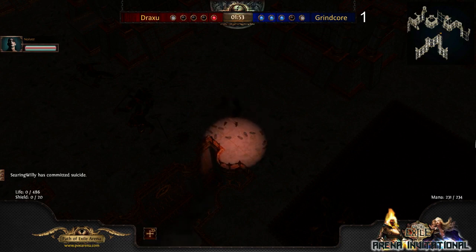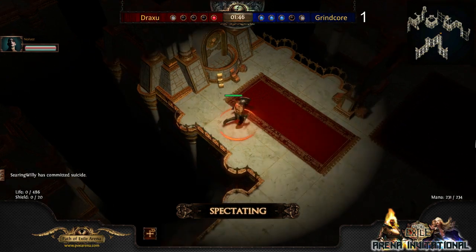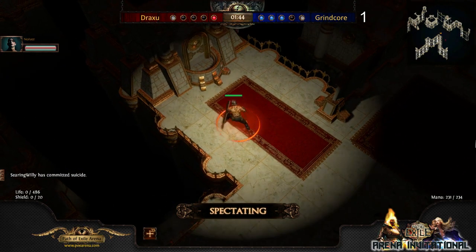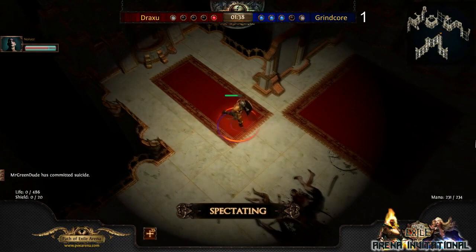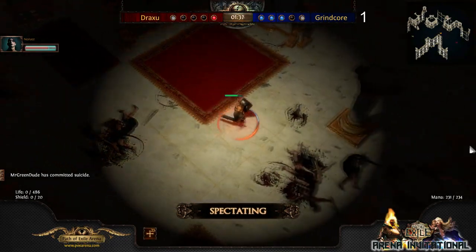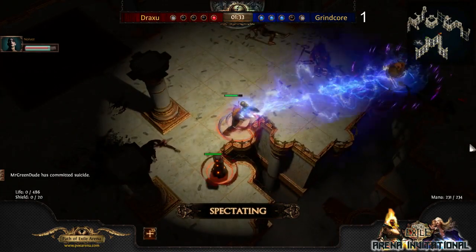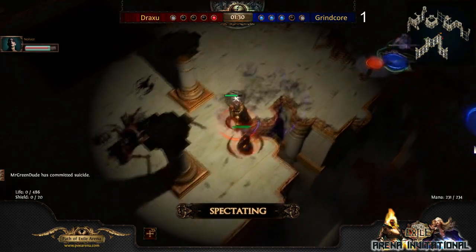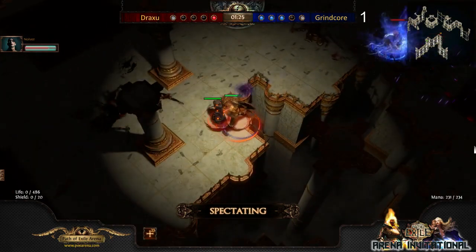We saw Draxu trying to get in closer, placing some traps — turning around the corner, throwing a trap, trying to be somewhat aggressive. Draxu is using Clarity on his life here with Blood Magic. You can use the Clarity Blood Magic combo to get yourself to low life and sometimes do some more damage. He got him without any defenses up — I don't think Draxu was ready there.